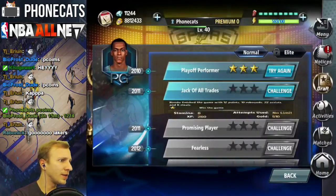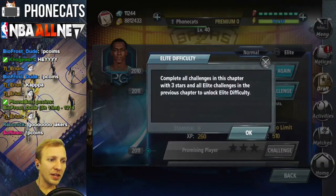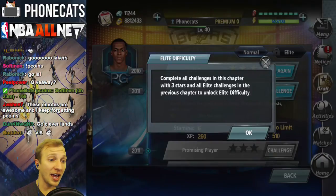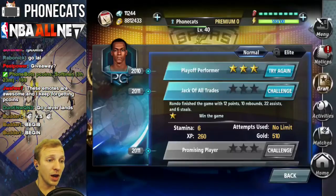Get out of here, Fakers. Complete all challenges in this chapter with 3 stars and all Elite challenges in the previous chapter. That would take so long to unlock Elite difficulty. Wow, dude.